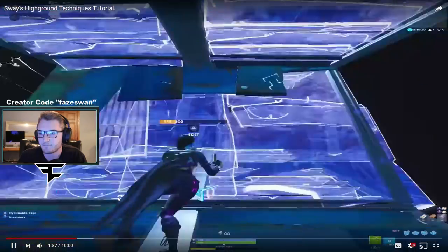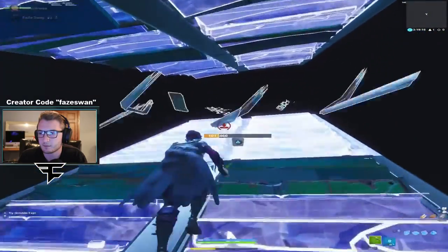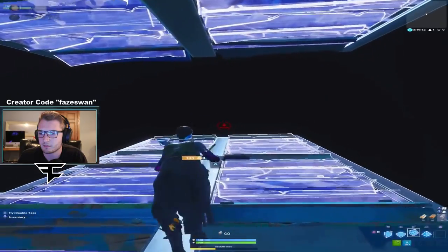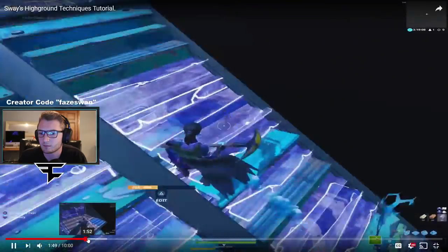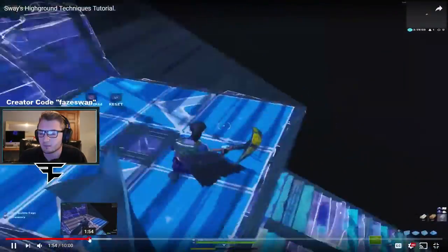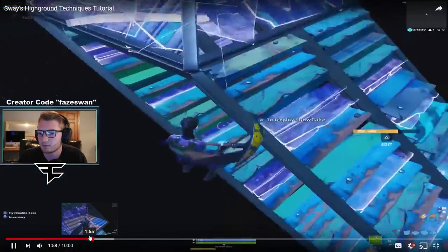Okay, so no matter what, there's always gonna be a ramp above me. He does this, then puts a platform and a pyramid. The reason he does this is because if they're chasing from on top of the stair, they get stuck and can't place a stair — so that's why the platform and pyramid combo is there.